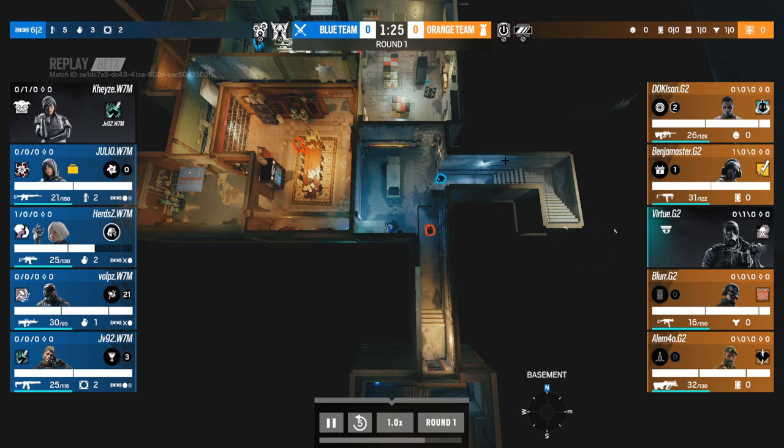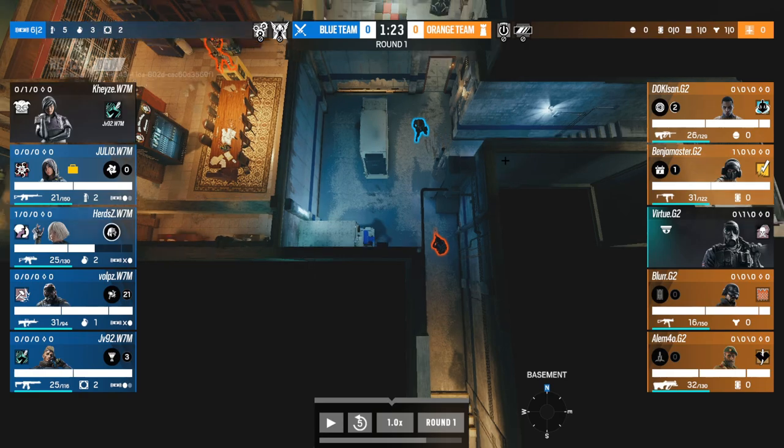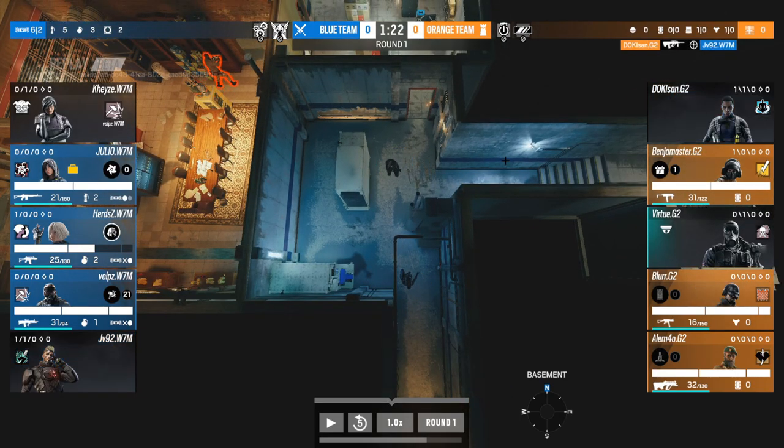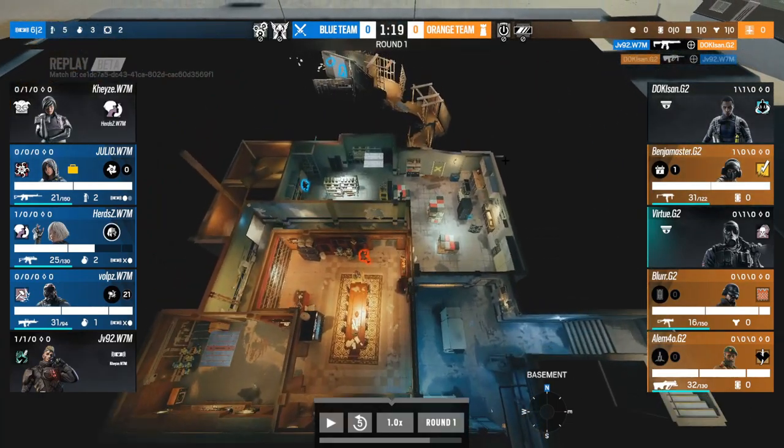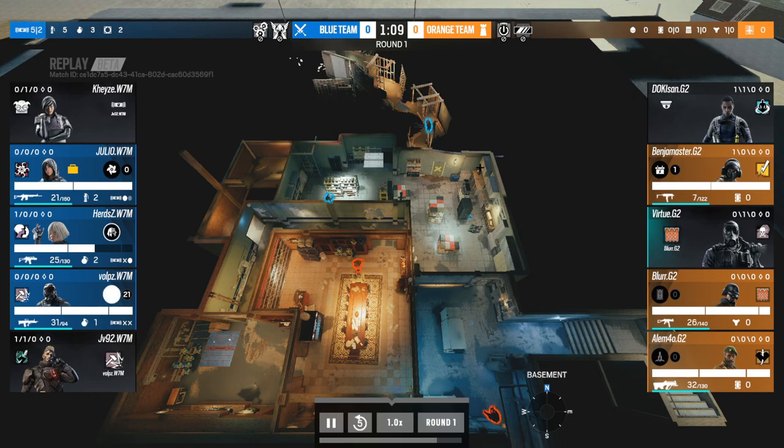Both players seem aware of each other in this engagement, and both will trade each other out completely. You've now got exactly the same scenario — these two teams fighting for map control of the site very quickly. The team that gets the quickest rotation is W7M. They should be aware that dirt is free, because if it wasn't someone would have challenged KZ from there. They're going to try and take the Arsenal site as quickly as they can.